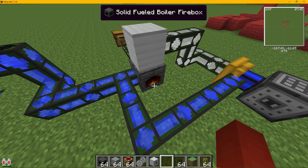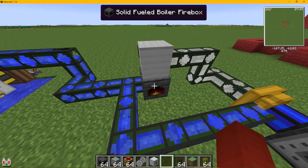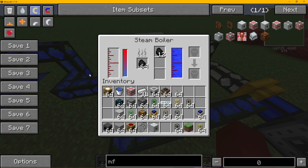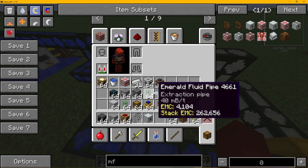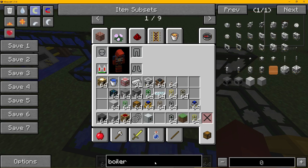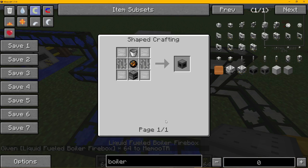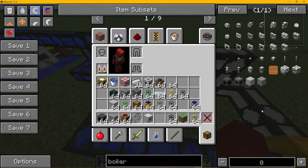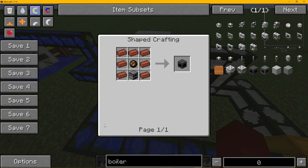This is a solid fuel firebox — just the solid filled ones. All that means is that it takes coal or coke coal. You can also get a liquid one, and the liquid one just means it takes fuel, maybe oil. I don't think this is very good to use unless you have a refinery completely set up. In my opinion it's a lot easier just to use the solid filled one.